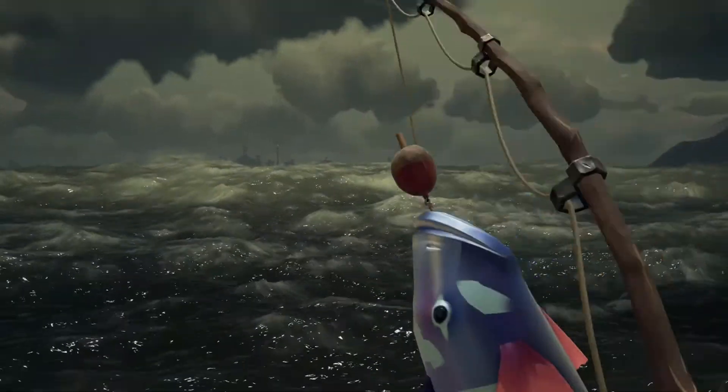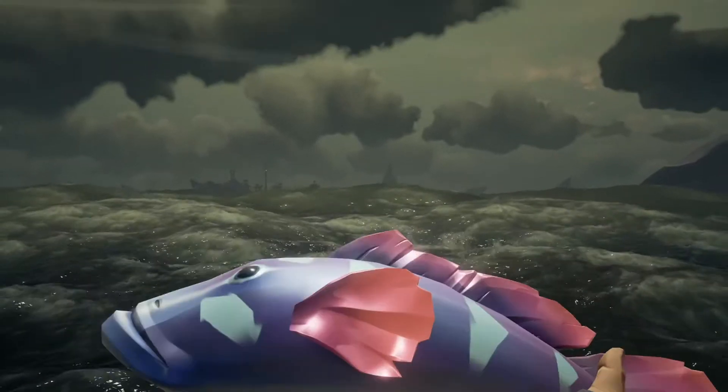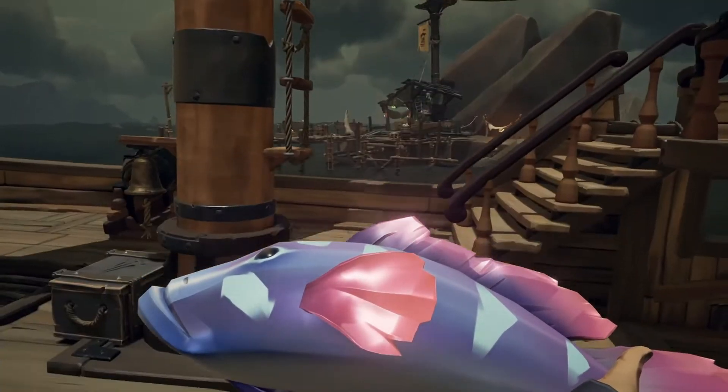And there we go — we've caught our trophy indigo splash tail! Hold F to pick it up, and make sure not to hit left click on the mouse, as you will bite the head off the fish.